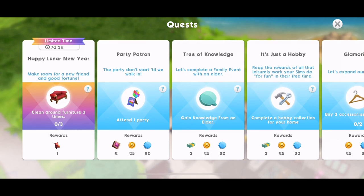I don't know whether this is the only thing we need to do, but let's just see because there's no like parts to this at the moment. So, Happy Lunar New Year — make room for a new friend and good fortune. Clean around furniture three times. Did you see that reward? It's a little prosperous pig! It's a little table decoration.